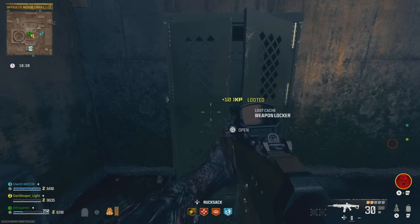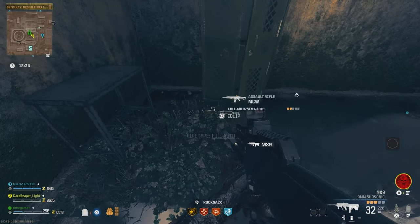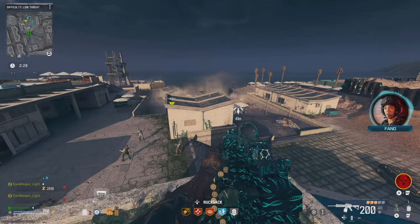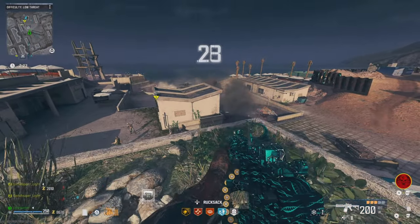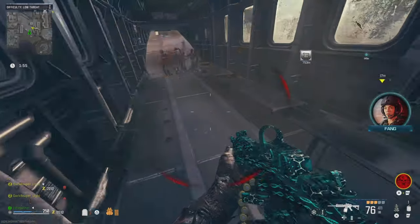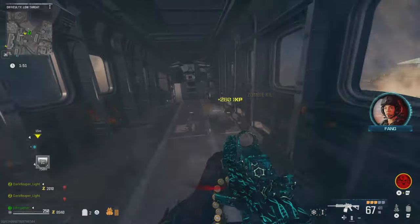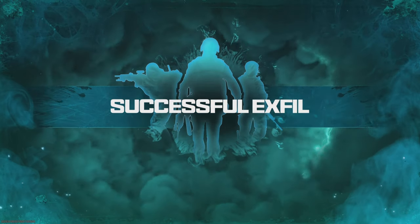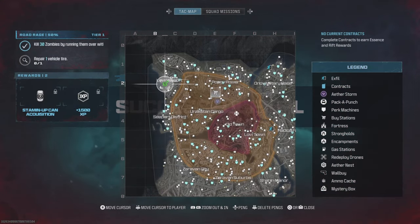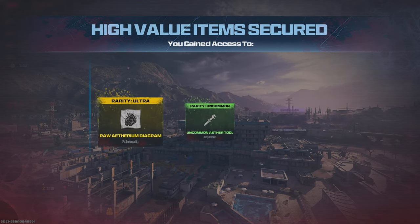I believe the crystal resets every two hours. This is one of the easiest ways to get it — do that one specific mission and contract. Make sure you go to extraction right after you get it; you don't want to lose that thing. Every ultra rare item you get, go straight to extraction. Unfortunately my two teammates decided to go to the red zone and they died. Drop a like, subscribe to the channel, hit the notification bell — see you guys next time.